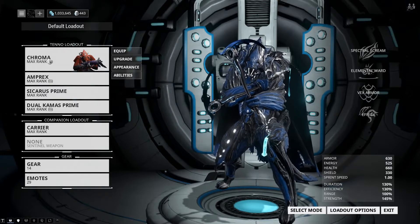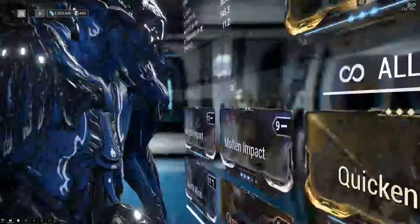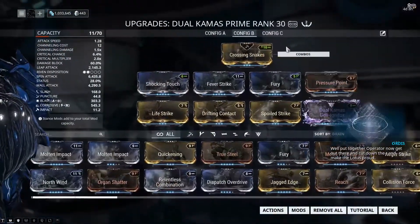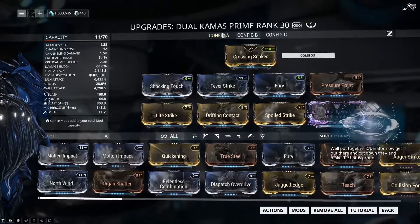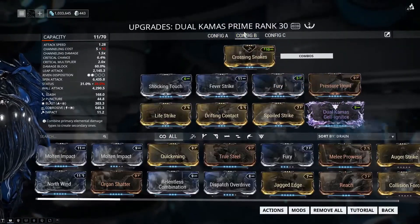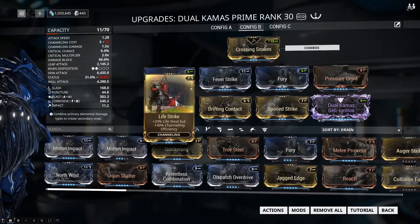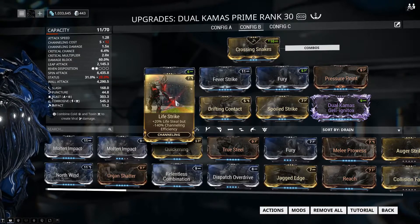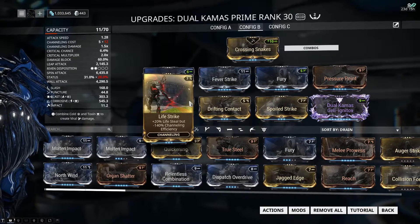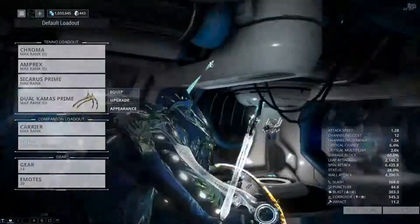Also, in order to make this a solo build, I do have Life Strike on my Dual Commas Prime instead of Melee Prowess. It gives me some sustain — channeling efficiency is down, but if I'm close to death, that'll at least give me something to heal myself a little bit quicker. So that's caveat number two.